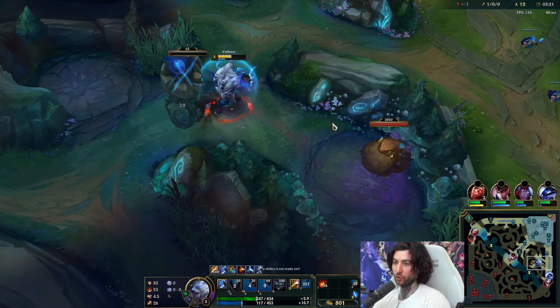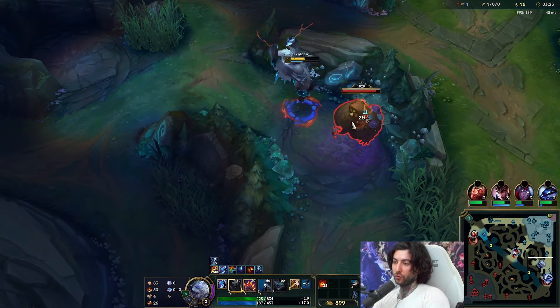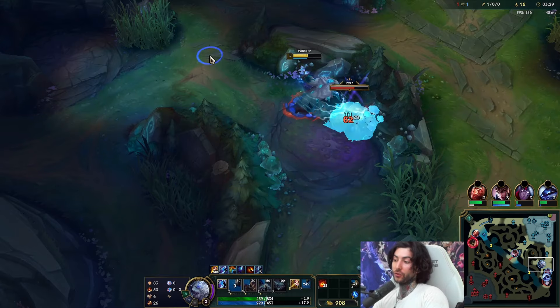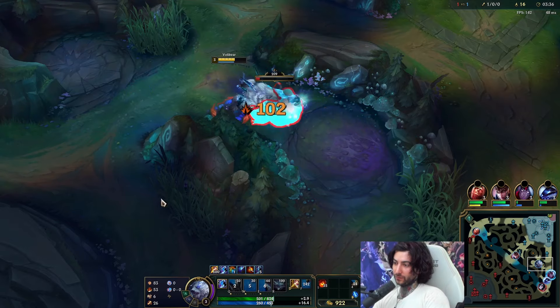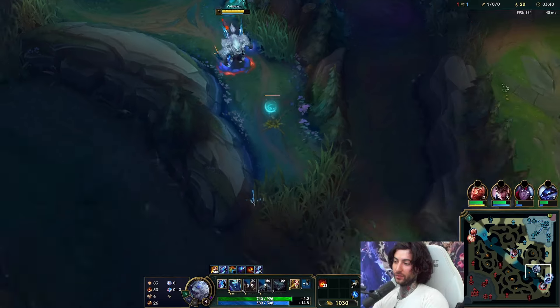Something I'll be talking more about is how your W and Q kind of combo together. You can always cancel the cast time of W by using it during your Q when you're about to stun someone — that's something very important that I'm going to be showing you guys later in the video. For maxing abilities, we're going to be maxing Q into W second.